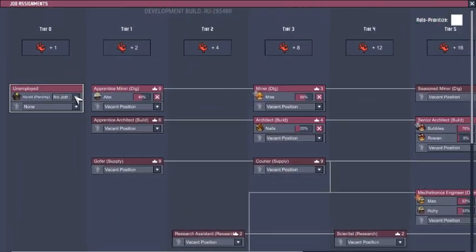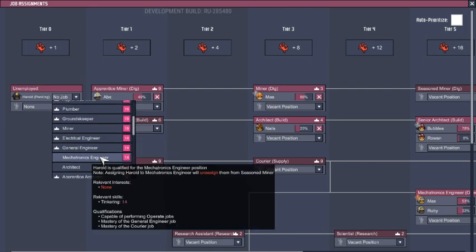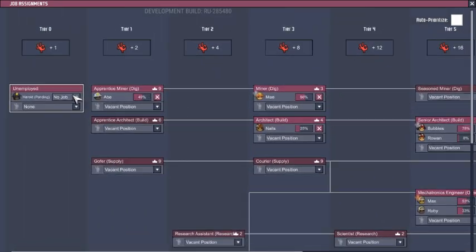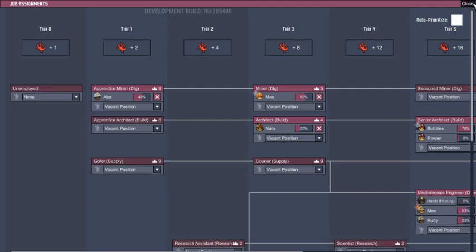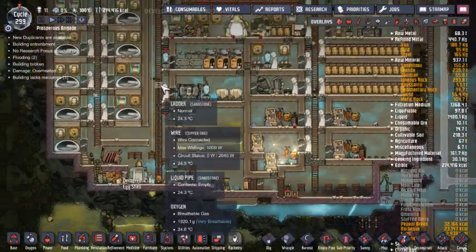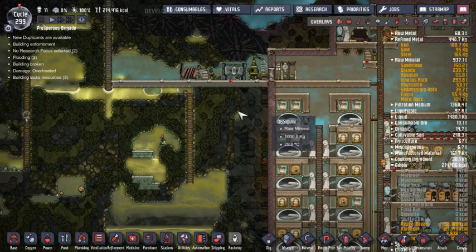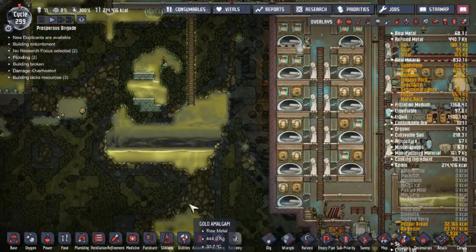Let's see where Harold wants to go — he's kind of running through everything already. That's just kind of a dead-end one, so let's go ahead and give it to him, why not? I've also decided I'm gonna come down here, mine all this out, and add another layer to this.